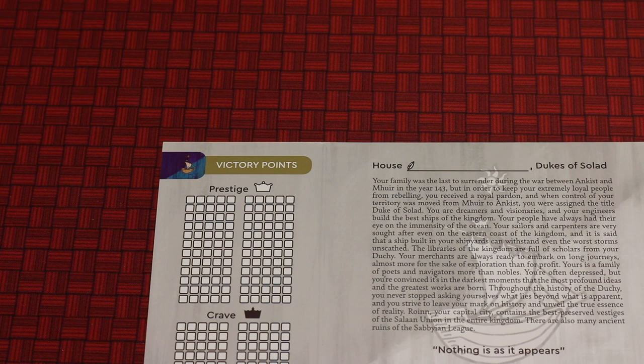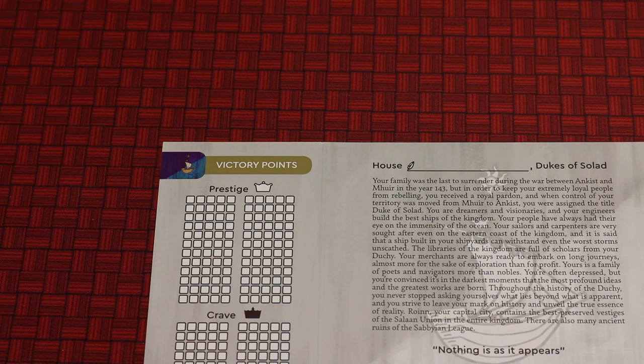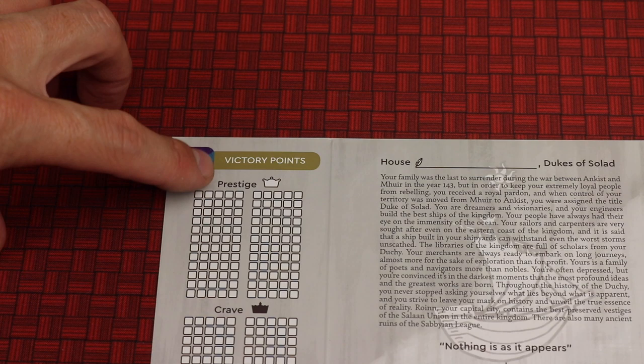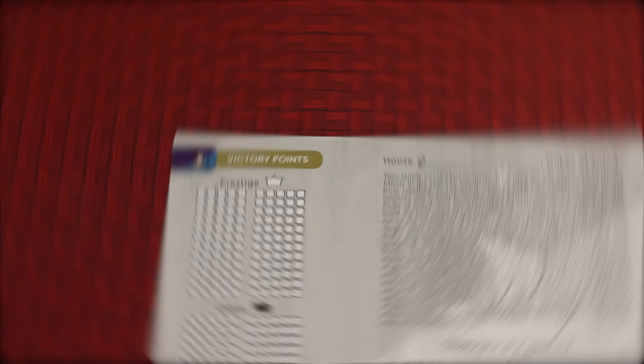I'm not going to spoil anything in this overview. On the back of the house boards there will be a story for each house. You'll get to name your house by writing on it. Over the course of the 15 or so games you're going to be gaining prestige and/or crave, and at the end of the campaign these are going to score differently depending on the choices you've made throughout the games.